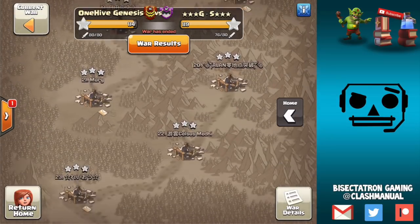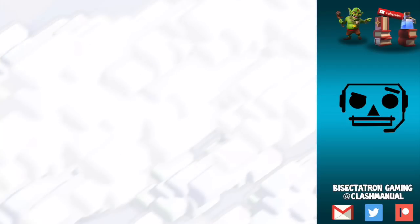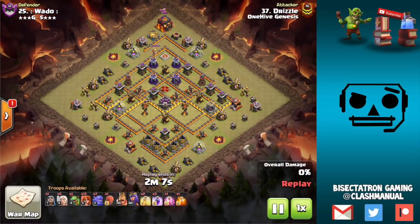Moving right along — this next combination is number two. I'm a huge fan of it. It's basically for town hall 10, or even town hall 11. Town hall 12 maybe not quite as much. It's a spam attack with a back-end stone slammer. The spam can be in various forms — in this case it's a falcon.